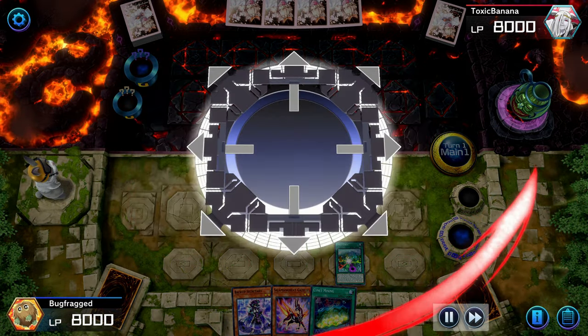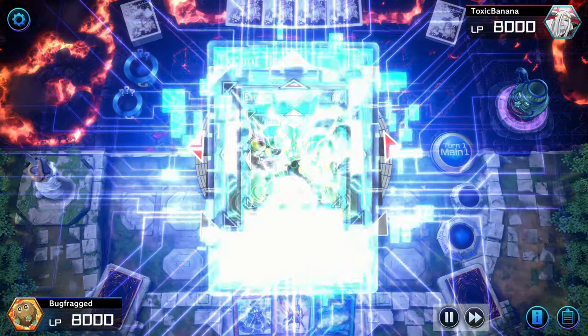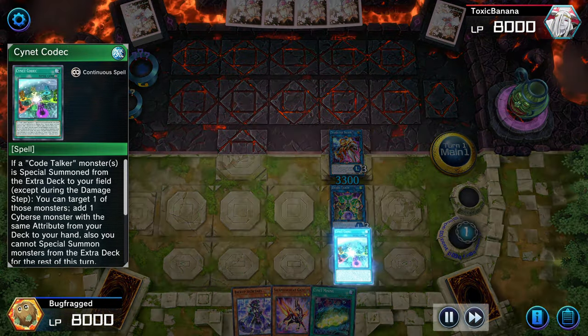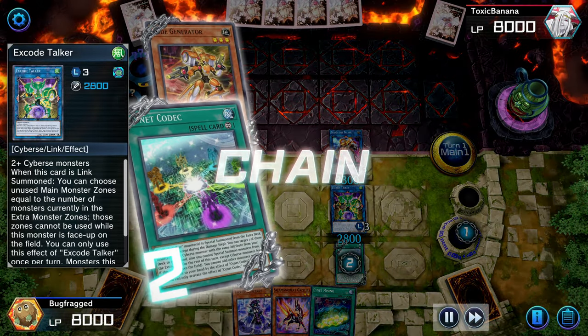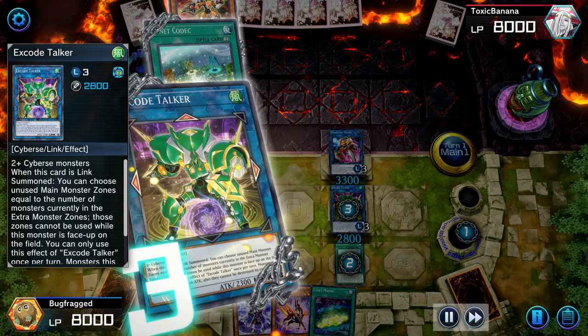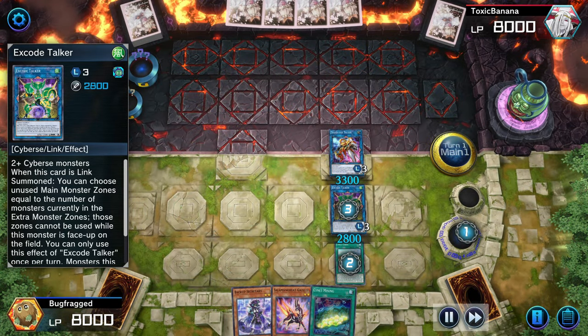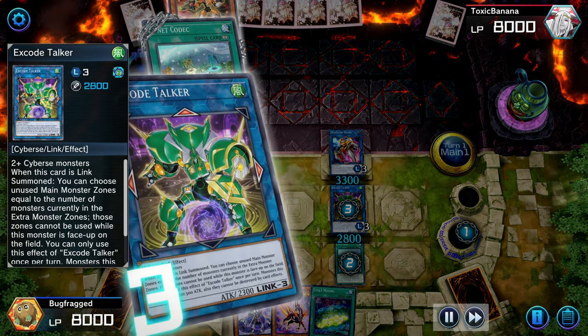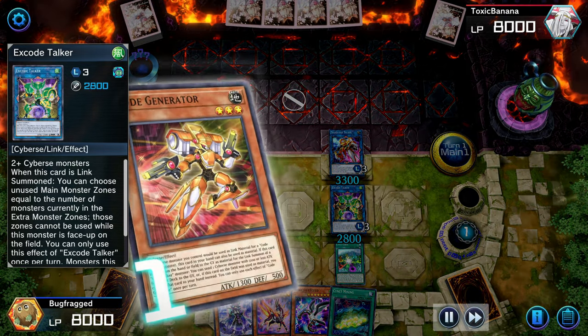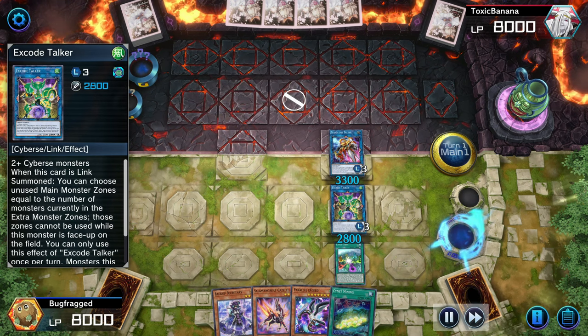Now I use Code Generator. This will allow me to put a certain Dotscaper into my graveyard. I'm just using the Cookie Cutter combo before doing the U-Link. If I try to duel without a cheat sheet, I make mistakes — I had to practice a lot during solo mode.